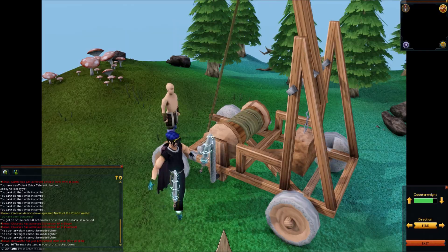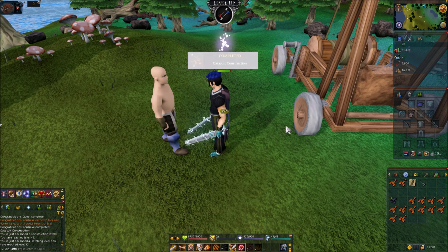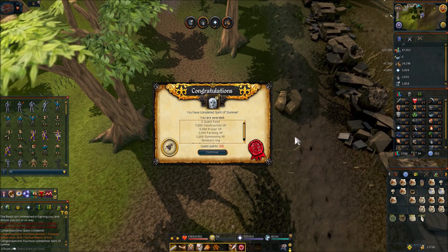I like the sailor cap, I might actually keepsake it. I quite liked that one — two quest points, 15k construction XP, 30 teak planks, an adamant halberd, and increased damage when using Castle Wars. We've hit 200 quest points, now at 201 — over halfway there.